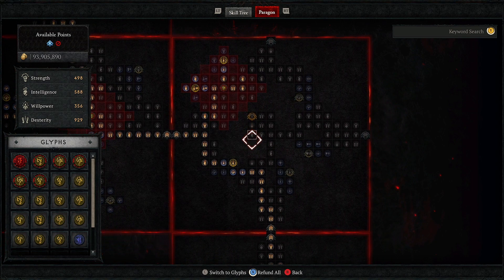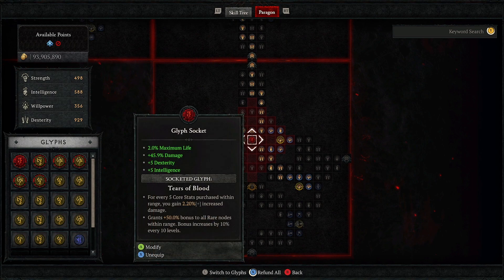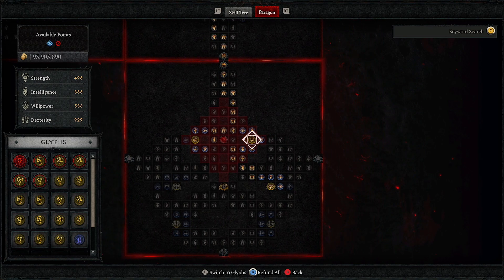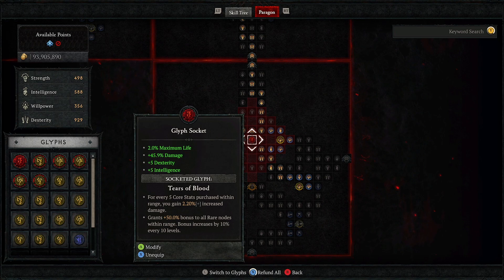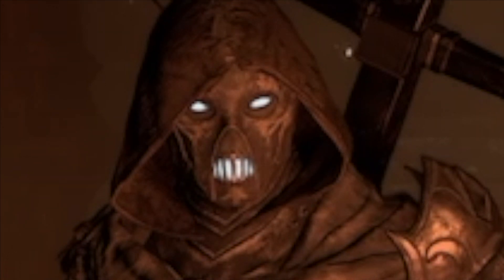The reason you have to test is that some Paragon boards have better glyphs for your build. For example, if you are using Rogue, you need Dexterity, so some Paragon boards will provide more Dexterity attributes. Some give more Intelligence, some more Strength. That is a really important factor when choosing where to use the new Tears of Blood glyph. I am still testing, but I will definitely update my build. Have fun — see you in the next one!